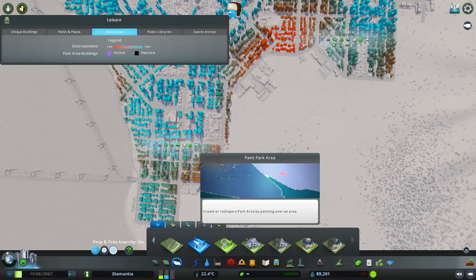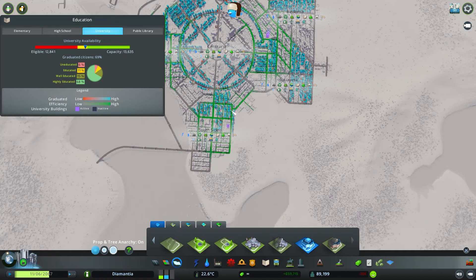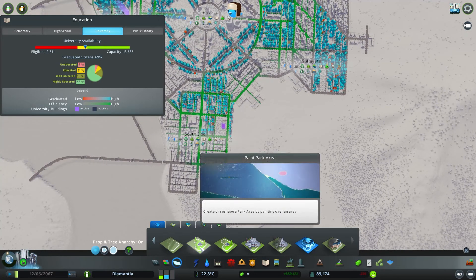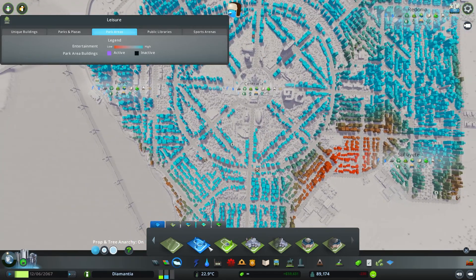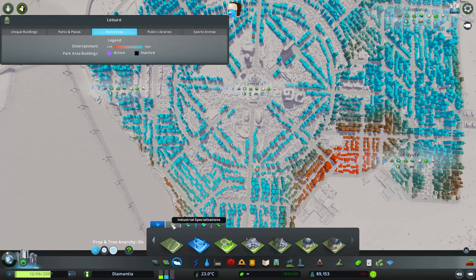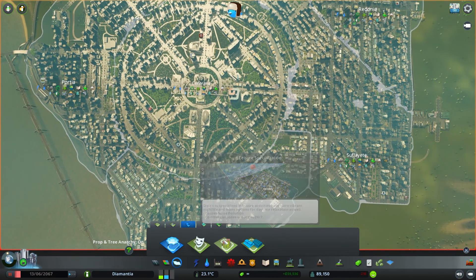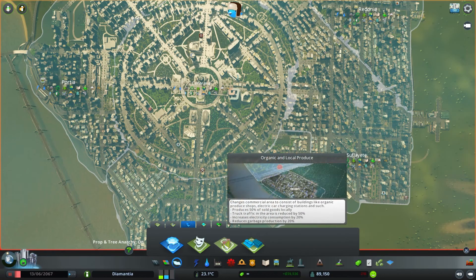Park areas and campus areas are areas, not districts, so you can actually paint them over something else, which is very interesting. So if we take our paint park area here... Actually, you can have leisure areas that specialize — that's why they were so small. I think my districts before were so niched.